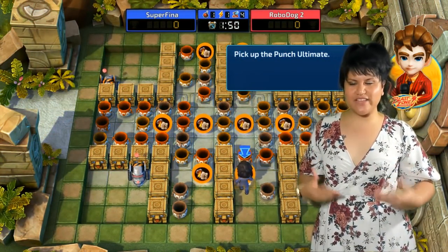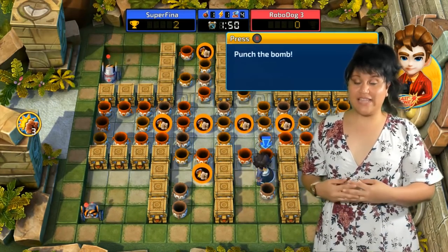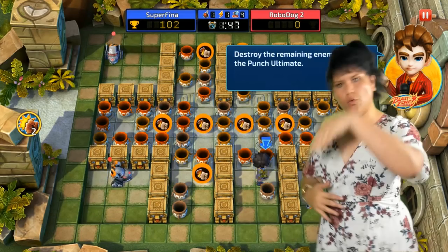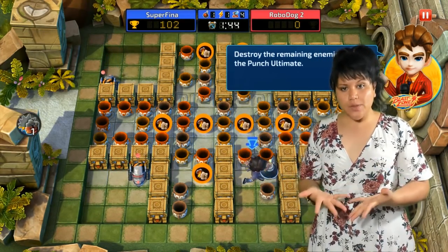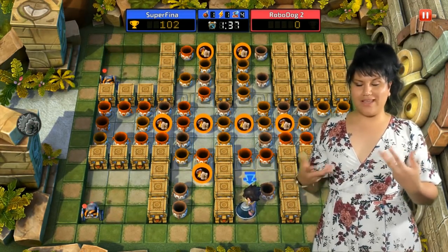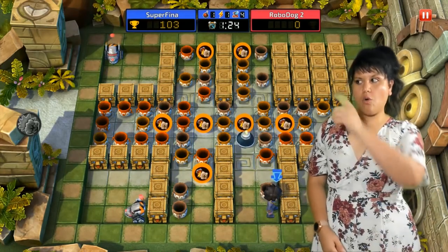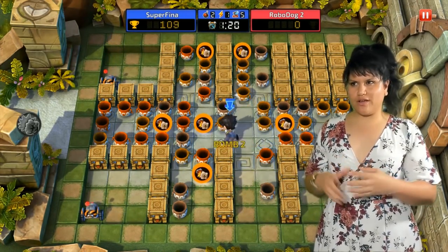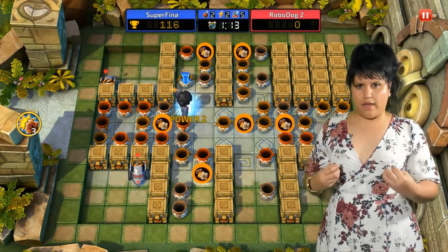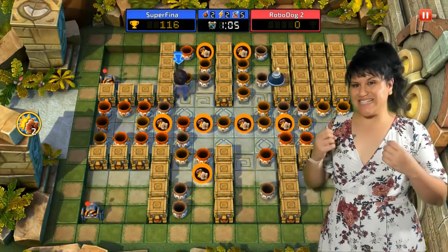Another ultimate move is the punch ultimate. The punch ultimate is slightly different from the kick ultimate because when we're punching the bomb, it acts like a punt and goes over things. For example, if our enemies are behind a barrier wall and we want to get a bomb to them, if we get the punch ultimate icon, we can put that bomb over that wall. But it can only be punched over a certain amount of squares. From there, you gotta think: where am I, how far can I punch this bomb, and will it reach that enemy and explode just in time?